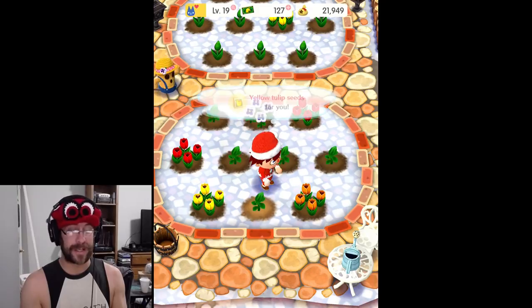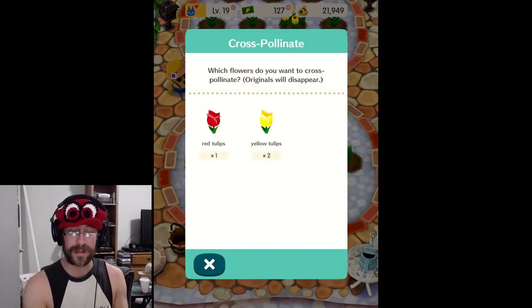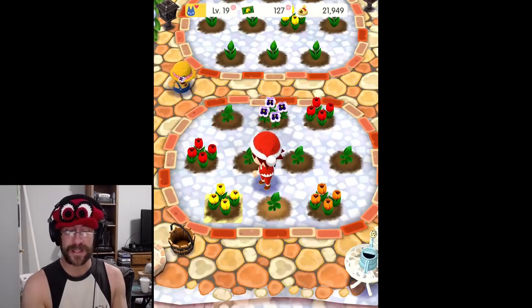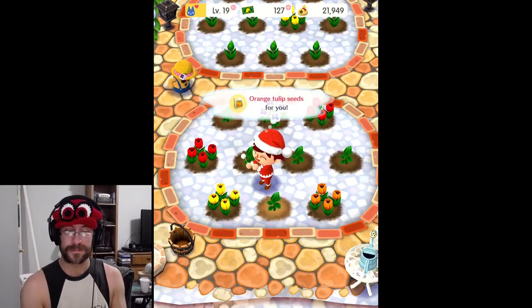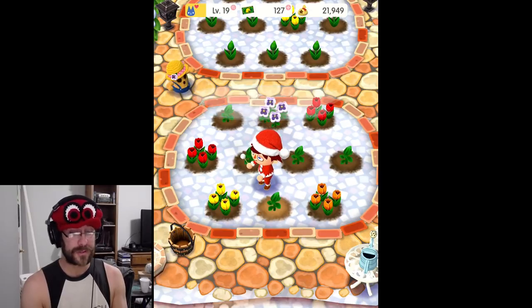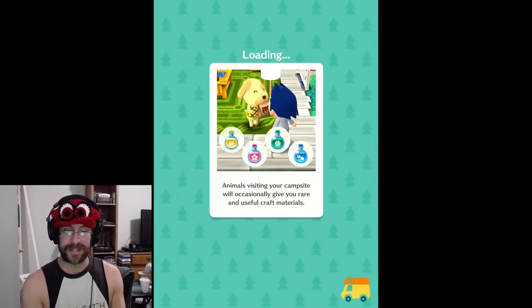And we've got yellow again. There you go. Let's cross-pollinate that yellow with yellow — orange. How fancy! Let's go to our garden and see what's the deal here.